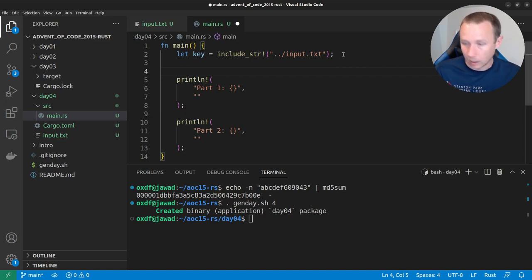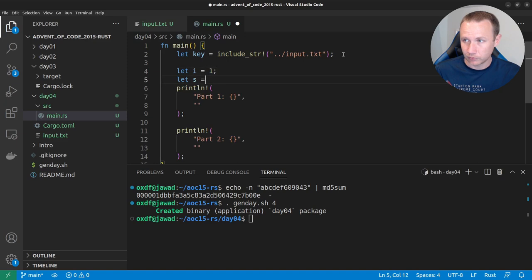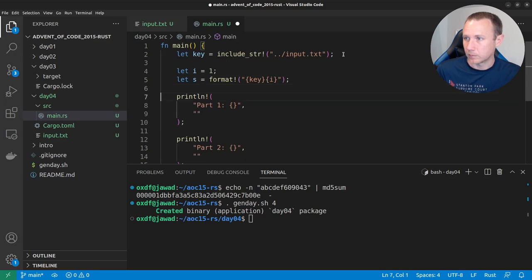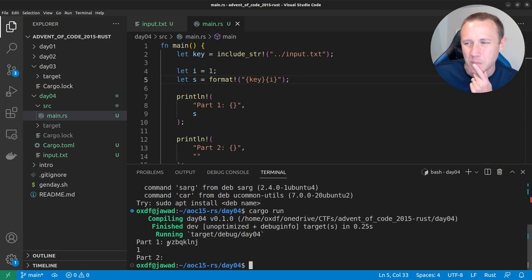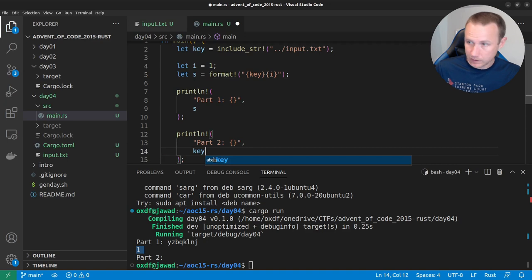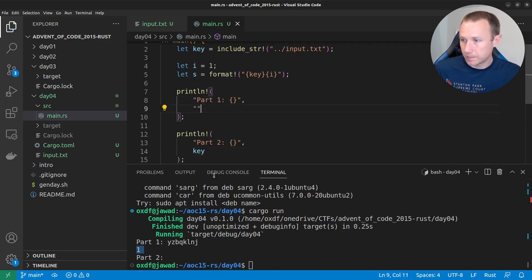We'll start by formatting the string. We set `let i = 1` and use the `format!` macro — it's exactly like `println!` except it returns the string instead of printing it. So we do `format!("{}{}", key, i)`. When we run it, we see the key is printing on one line and the number on the next. Looking at the hex dump with `xxd`, we see the key followed by two newlines — one from `println!` and one being read in from input.txt.